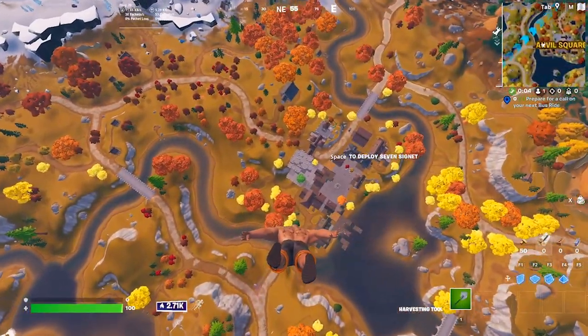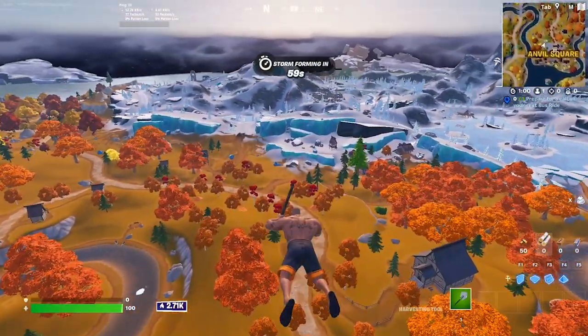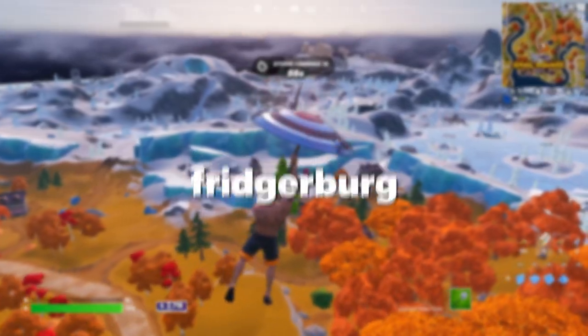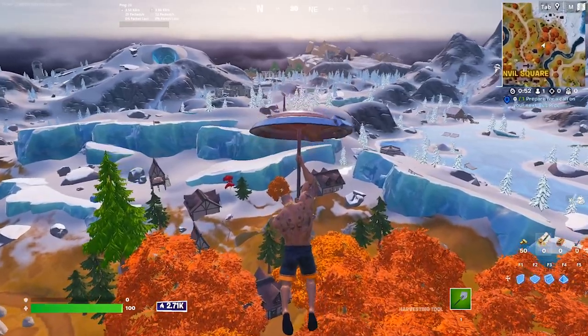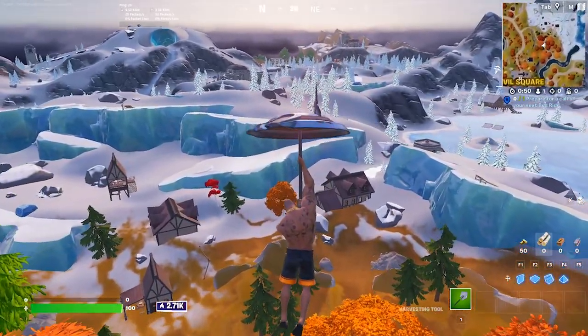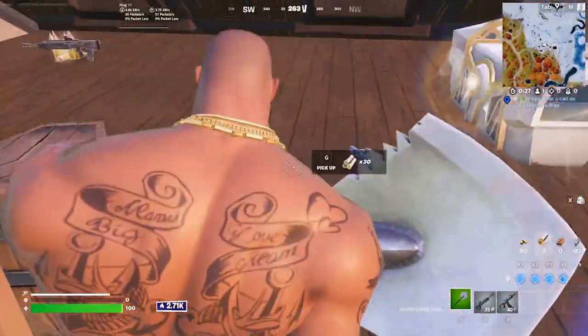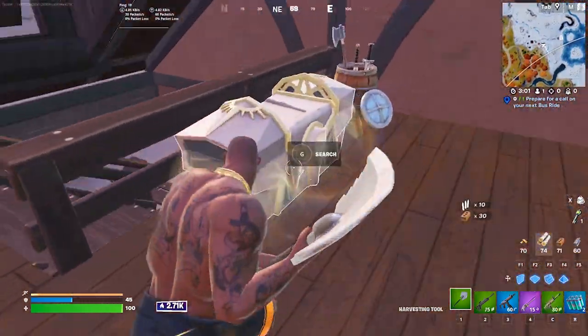Finally, our seventh and final location for this video is actually a slightly more W-key-ish spot that is absolutely slept on — and this spot is called Fridgerberg. This location is a bit above Anvil Square and has some serious loot for such a seemingly small location. At this drop, you're going to want to start by landing at this tiny cabin between the glaciers. Here you'll find a chest and potentially an Oathbound chest as well. Then head to the closest building where you're going to find another chest and an Oathbound chest.